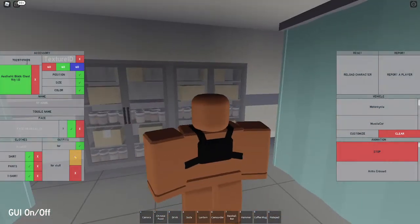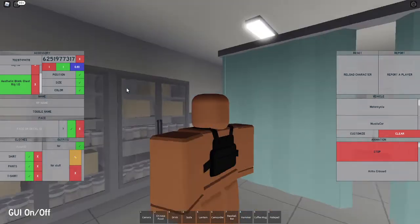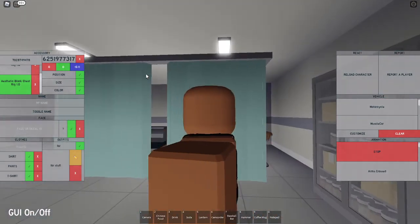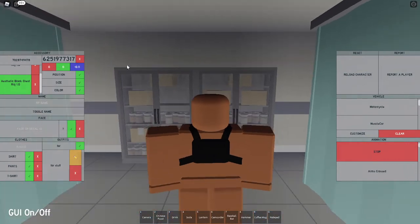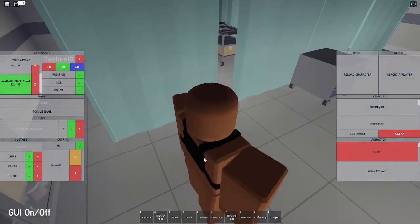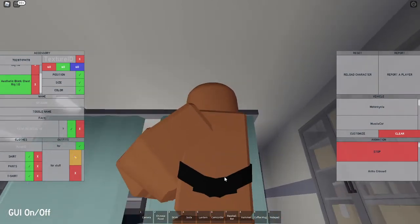Now you're gonna put in that code again — 7028749478 — which is gonna give you another chest rig. This time you're going to set the size: keep the first two the same, but set the third value to 0.81, which is gonna make you only able to see this part. Fix that by keeping those the same but setting this to negative 0.11, just moving it back like that. Now remove the texture and set the color to 60, 60, and 60. It looks a little bit weird, but if anything it looks like velcro straps on the sides.